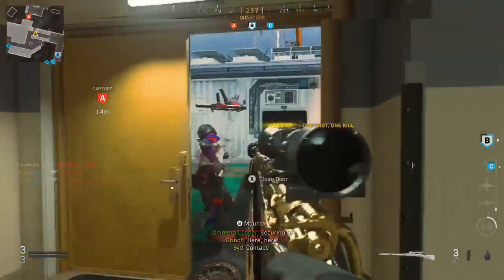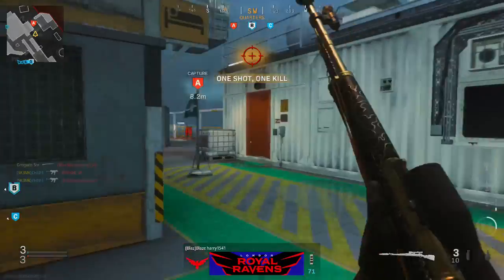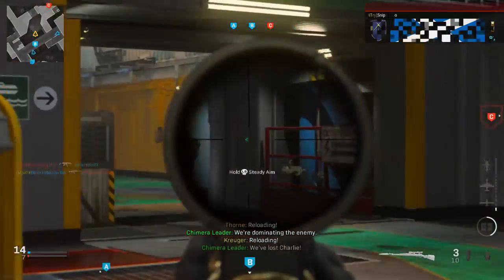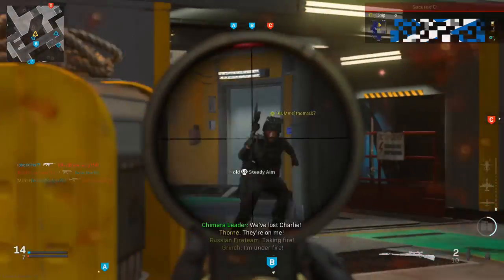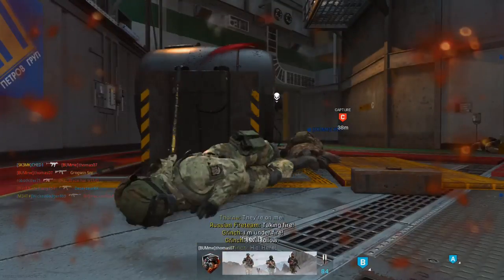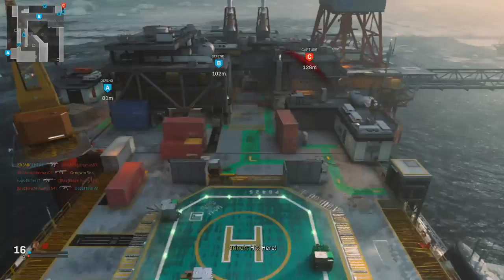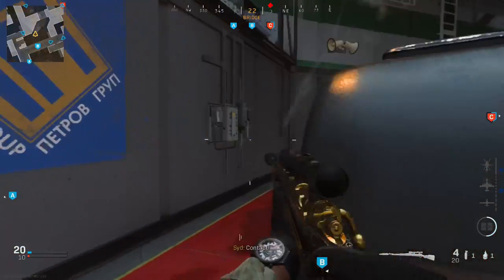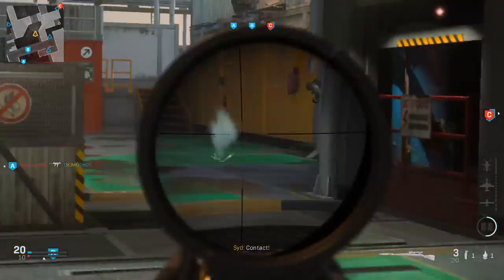That was so freaky — I couldn't open the door because he was on the other side. That's not what you want to do when you're quickscoping guys — you actually want to hit the shot. I missed, and then the move is to fake him, get back around, and then finish him off like that.